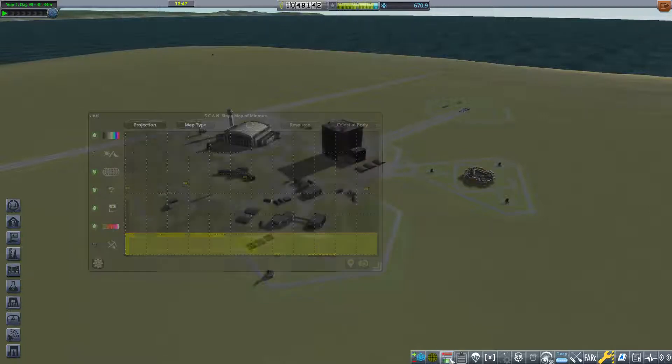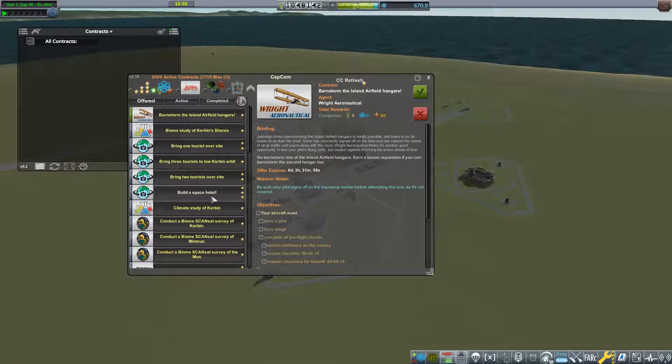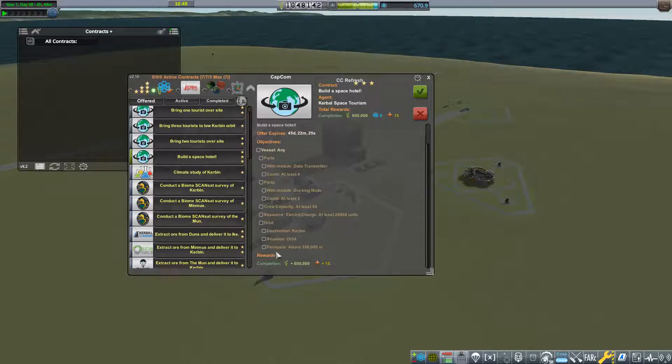We currently have a mission. It's been so long since I played this. I have not accepted the contract, but there is a contract available, and I've been talking about it — to build a space hotel. We've got to have ports, data parts, data transmitters at least four, docking nodes at least two, a crew capacity of 50, and an electrical charge of at least 20,000 units. Big payout for reputation as well as for money.